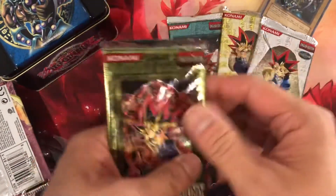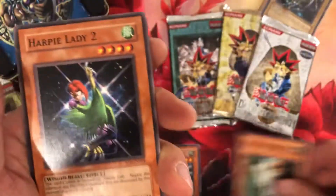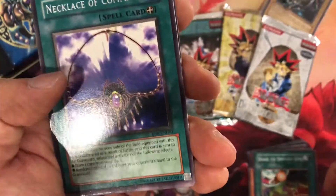Just go with Rise of Destiny. See if you can get an Ultimate Secret Lady, which would be awesome. Happy Lady 2 and Necklace of Command. Also just a rare.